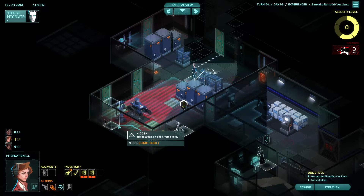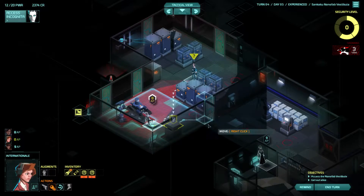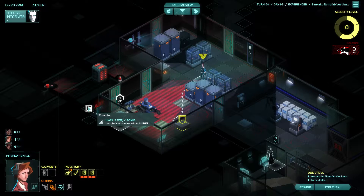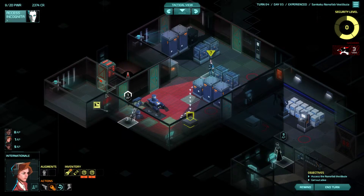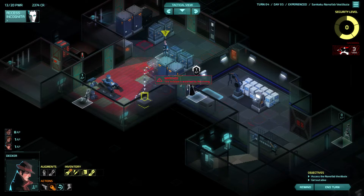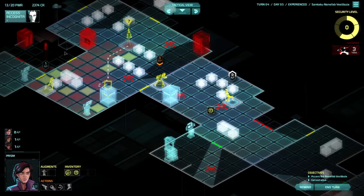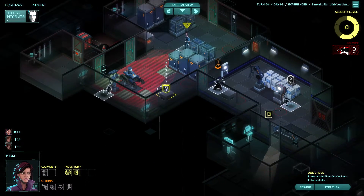I could actually move all the way back here. Could he see me there? Whatever, you can go check that out if you like. Should we hack that? Let's do it — we used some power so now we can use this console. So he will move here and investigate. Could be ready with an ambush but it shouldn't really be necessary. Could hack this sound bug but it actually has a daemon on it, so not really useful.